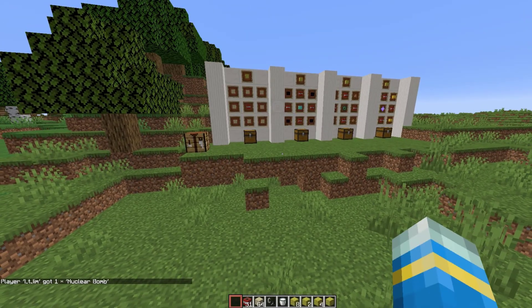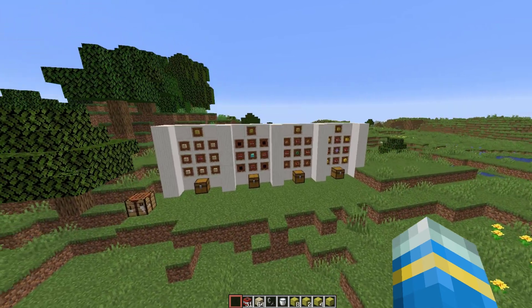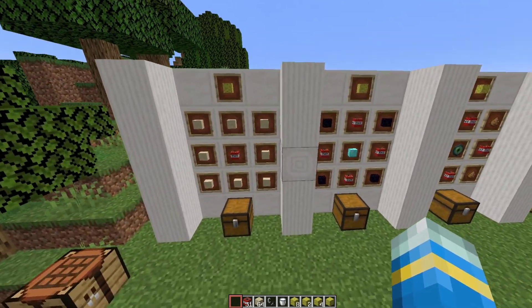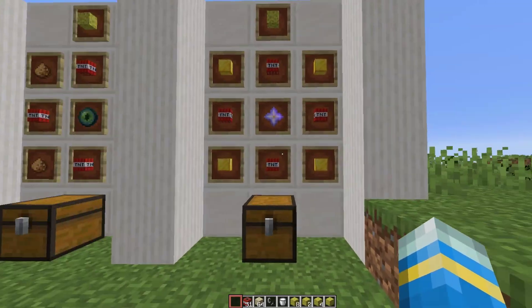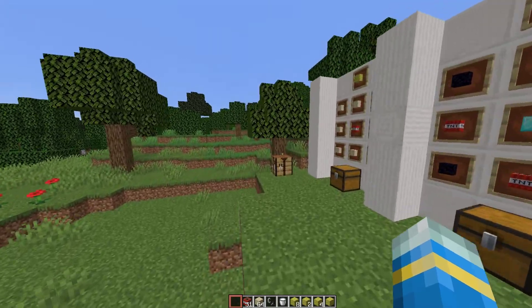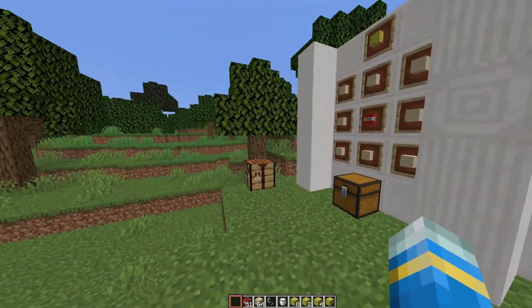Hey guys, welcome to another Server Miner plugin tutorial. I'm your host L2Jim007 and today we'll look at the Custom Nukes plugin. As the name suggests, this plugin allows you to have different kinds of explosives, not just TNT, ranging from just a small toy bomb to a proper big nuclear bomb, which is pretty powerful.